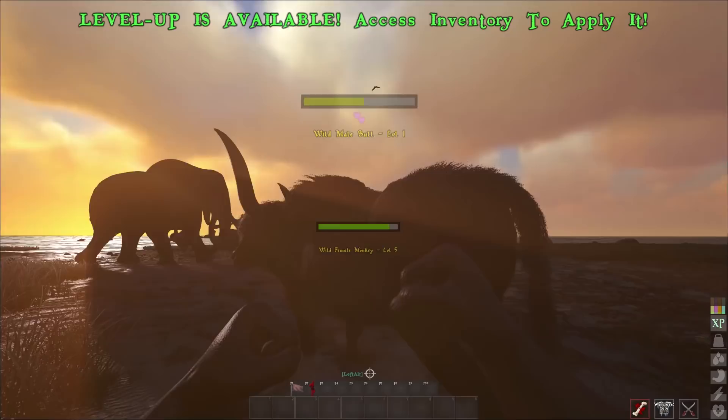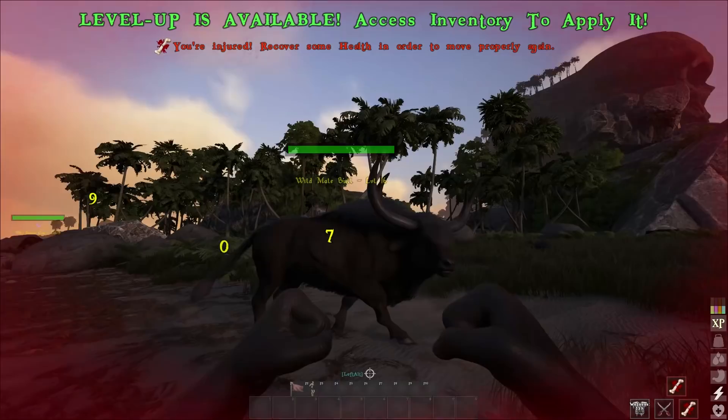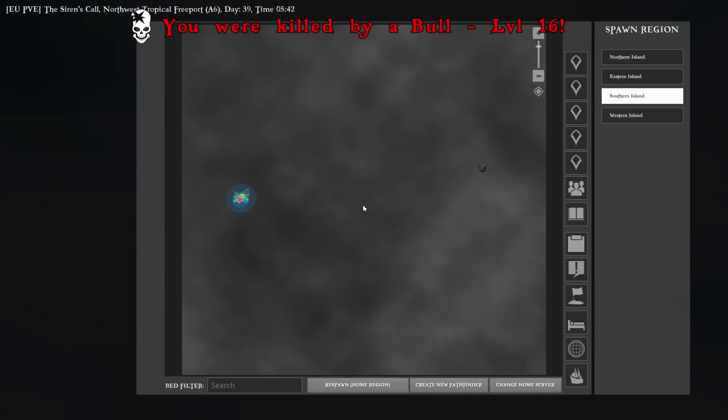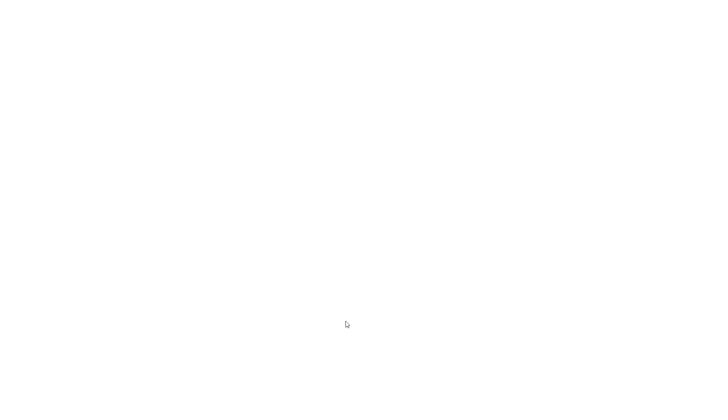Another thing to note while leveling up: dealing damage is actually the way you get experience in this game. I kind of messed up here because I'm attacking a lot of these guys all at one time, but dealing damage is actually how you gain experience — not necessarily by killing the creature itself. So keep that in mind while you're actually playing. If you do die, you'll actually just spawn right back onto the island. You don't have any beds, so you can even select one of the other islands if you want. Just hit respawn on home bed and you'll be good to go.